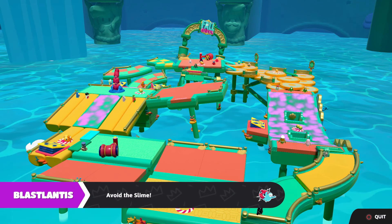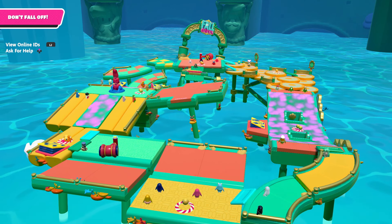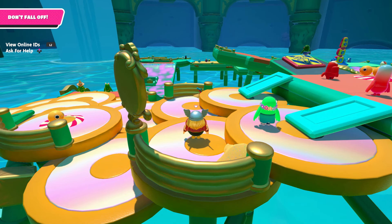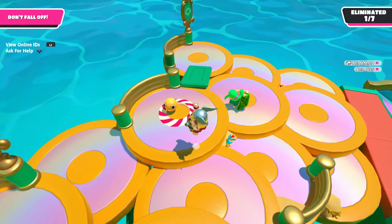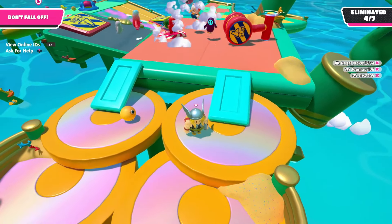Round number one has us entering Blastlantis. It was supposed to be Thor, not Aquaman. But either way, this should be pretty fun. I'm so excited that Marvel characters are making their way into Fall Guys. This is just the first bundle, but they have confirmed some of the other characters coming out in the coming weeks. I know that Hulk is one of them — I'm so excited for that.